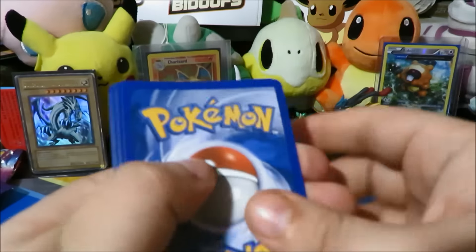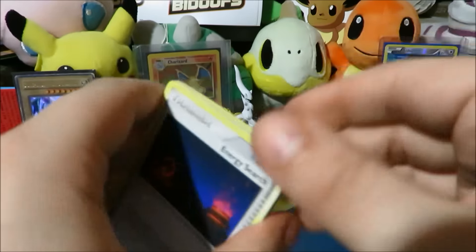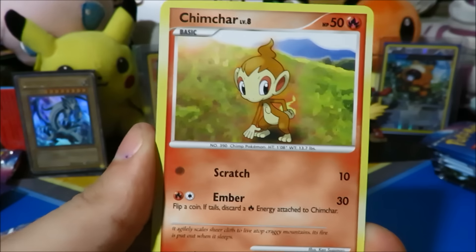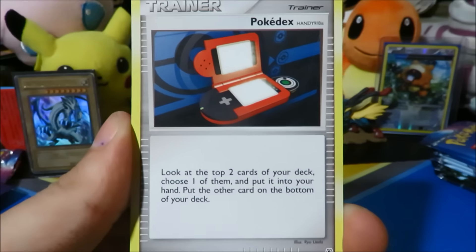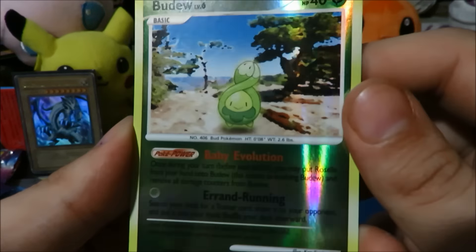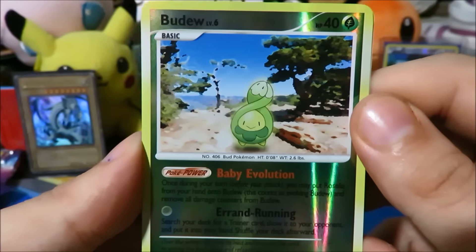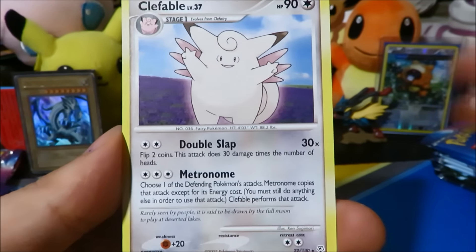Let's open up this third Lucario pack — Diamond and Pearl base set, one of my favorite sets of all time. We start things off with Energy Search, a Chatot, Glameow, Skorupi, Meditite, Pokedex, Monferno, Machoke — I love that Machoke card. The reverse is a Budew, so our streak of reverse rares is gone. Let's see what we get as the rare card — it is a Clefable.